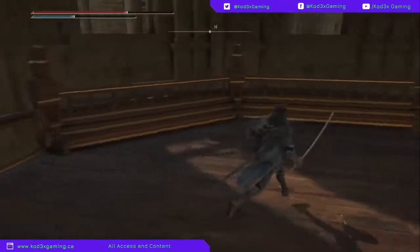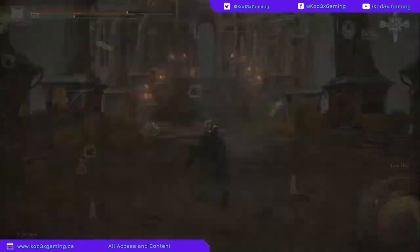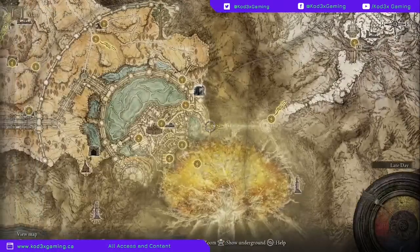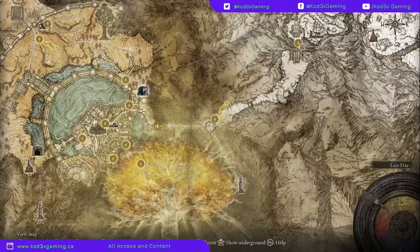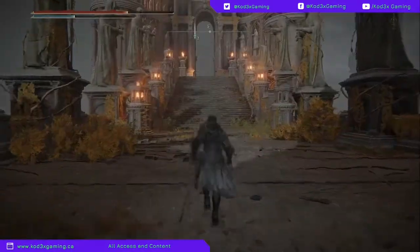As you see now, we're on the wall. We're going to get to another building here. We can either keep going and make a left, or we can keep going straight and get to the Divine Tower of East Altus.